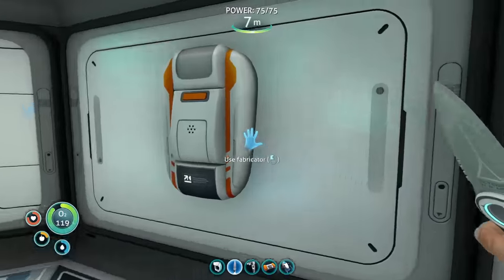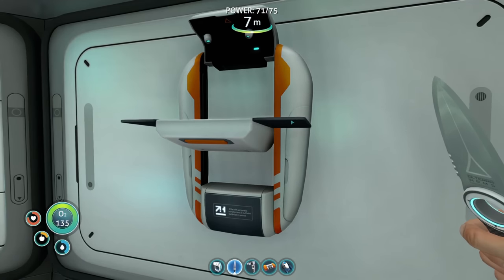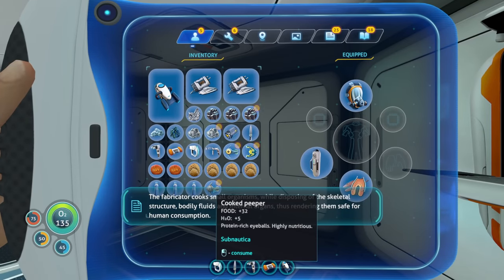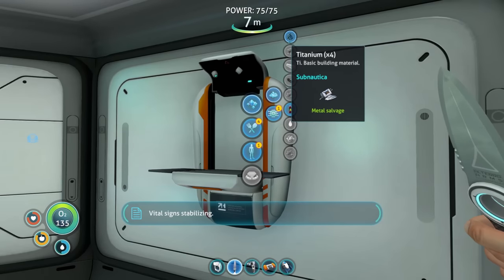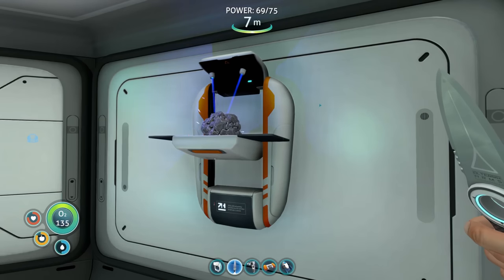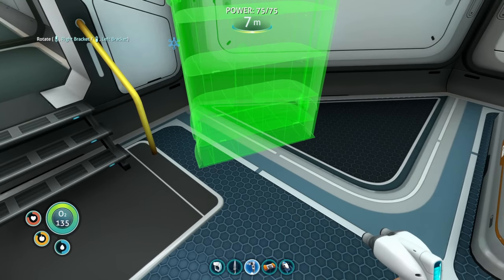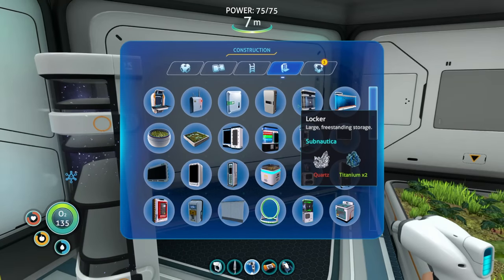Welcome aboard, captain! Let's get our peeper cooked up. Fabricating small organism - disposing of skeletal structure, bodily fluids and internal organs, rendering them safe for human consumption. Delicious! Vital signs stabilizing. Let's get ourselves some storage - at least one. I always put these lengthwise. I don't have enough for another one.